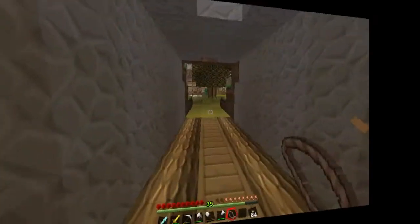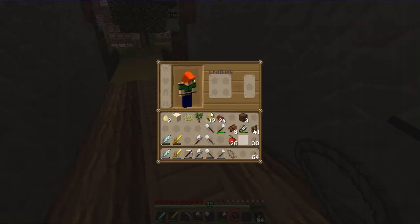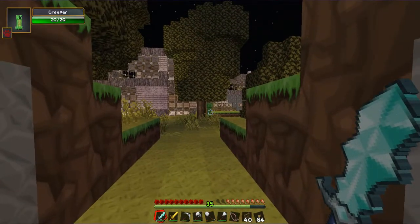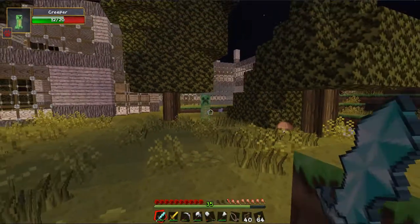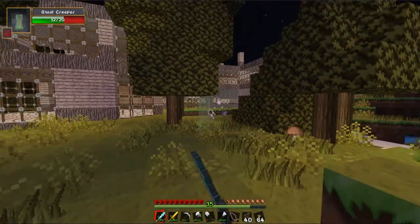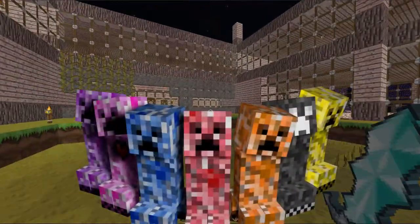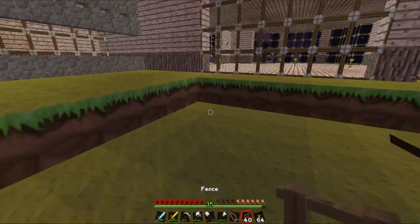I wanted to bring my horse back through the tunnel but I think it might just be best if I leave this horse here because - I has a creeper up ahead, a regular creeper. There have been a few changes since the last episode. I have added the Elemental Creepers mod as well. Look at that - it's a ghost creeper! He's all ghosty and stuff.